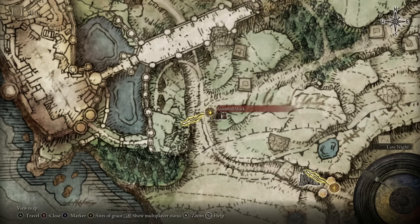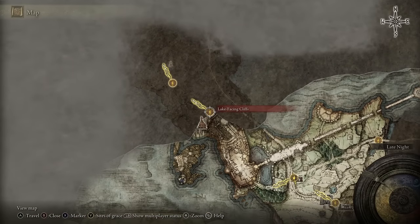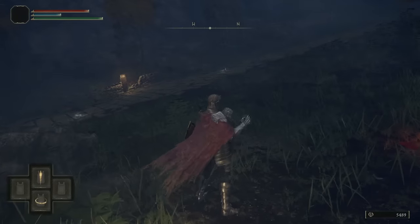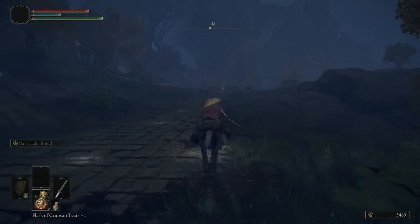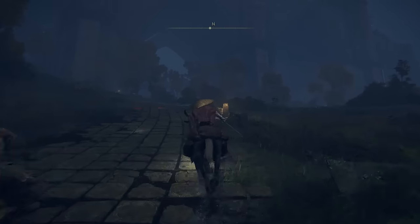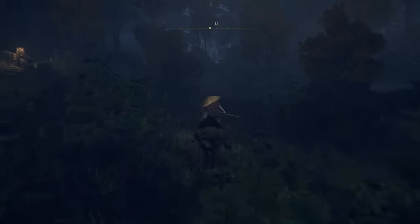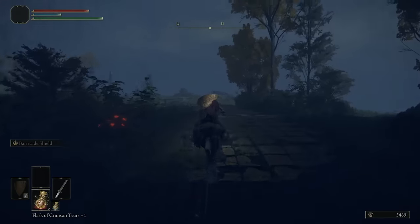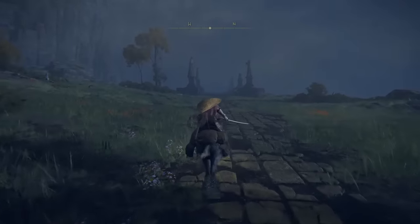From Stormhill Shack we're going to make our way all the way over to Lake Facing Cliffs. We'll jump on our mount and ride north instead of taking the main road — we're going to come onto this dirt path here, and what you want to do at this section is just follow the path.